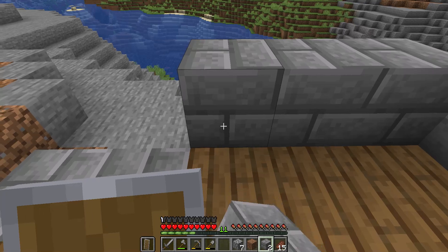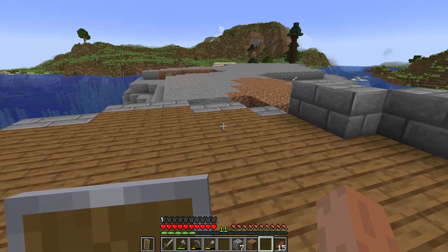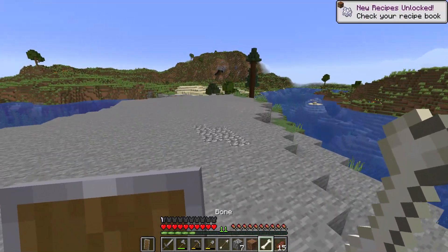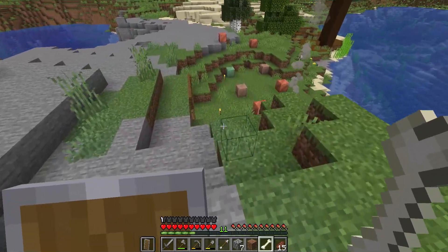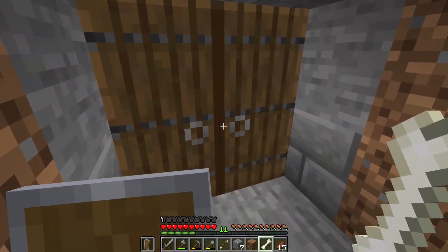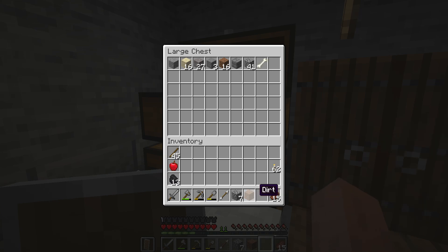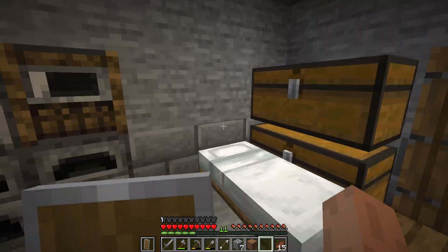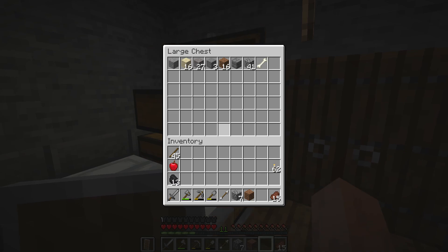I gotta smelt some more of these up. Oh, a skeleton died — I got bones! I was gonna make a copper platform, it's gonna be encircled with copper, so that's what the copper's for. Yeah, I had an extra chest to square this place off a little bit. I had a couple more furnaces and a smoker for food when I get to that point.